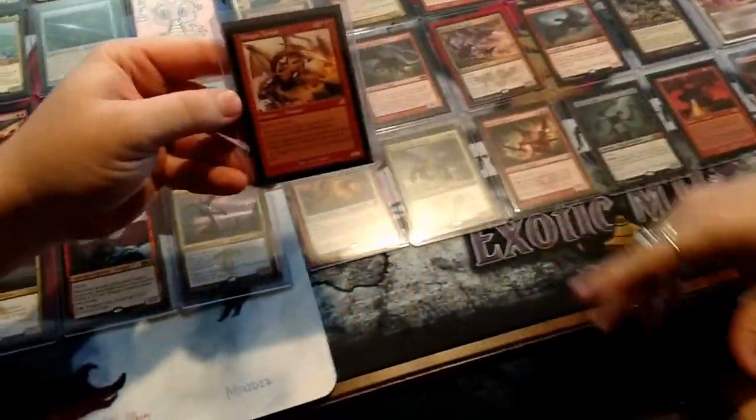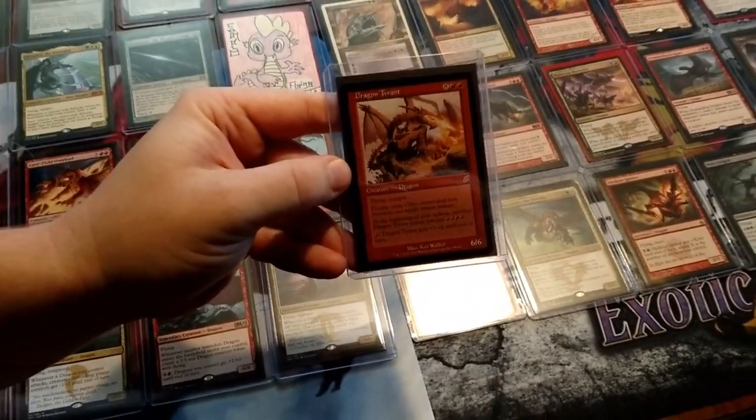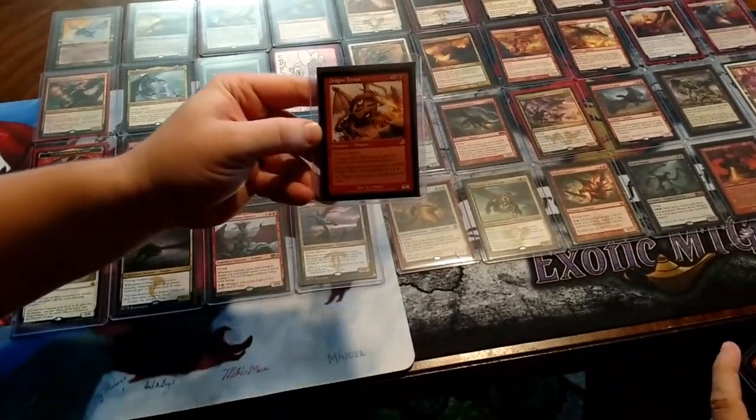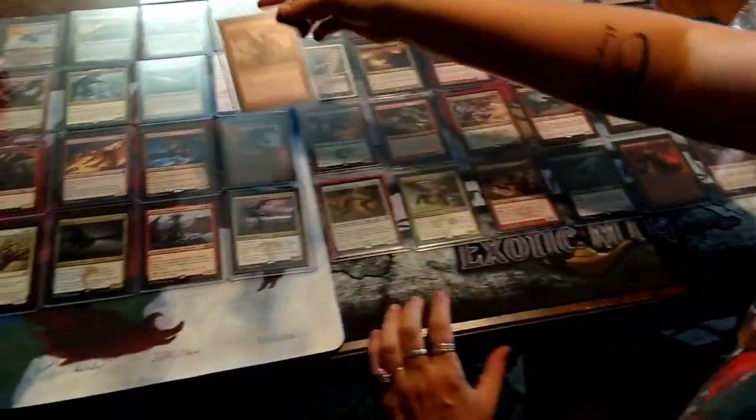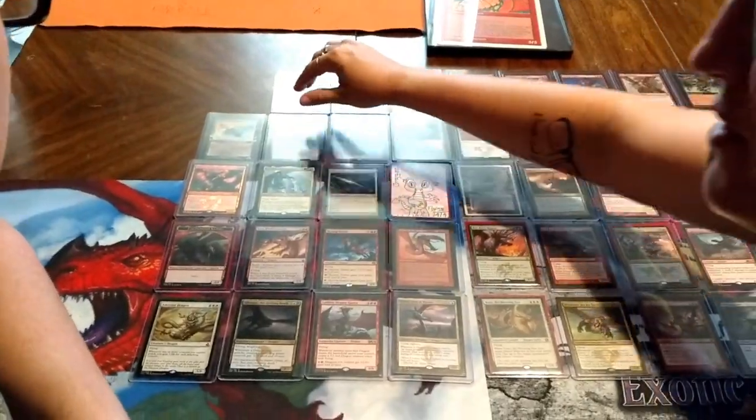Dragon Tyrant — this is a magical EDH card. He has so many abilities. The big upkeep: pay everything or else he gets surly. Yes! And then Utvara Hellkite, which makes more dragons every time you swing with dragons.